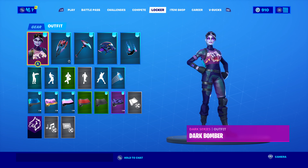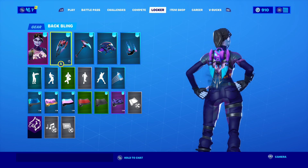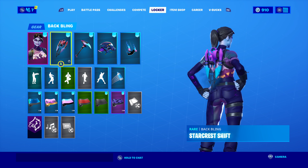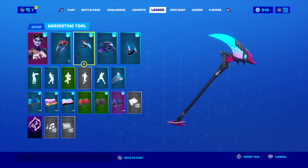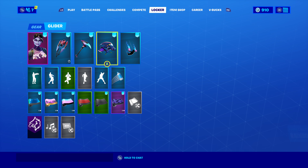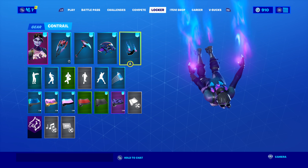The first combo uses the Star Crest Shift back bling. You were able to unlock this when you played creative mode games — it was challenge-based and required playing a lot of matches. I thought it would look cool with Dark Bomber because it has that purple top that fades into a bluish color. For the harvesting tool I'm using the Sparkle Sight, which has that blue fade with pink.